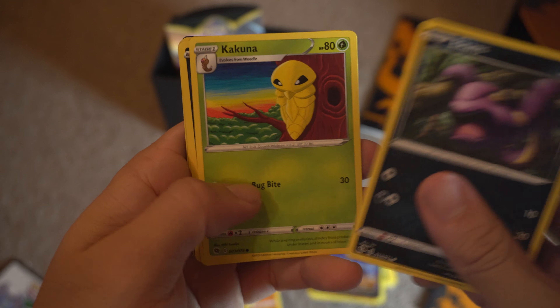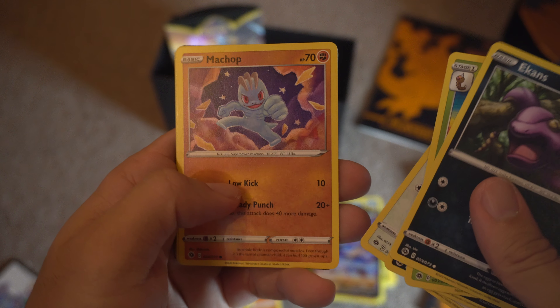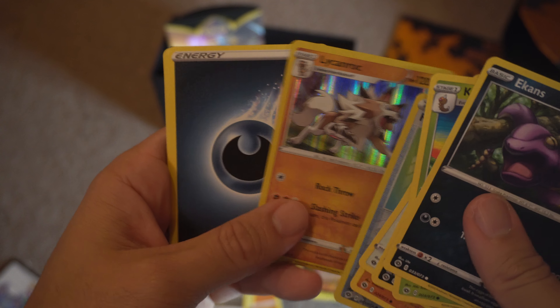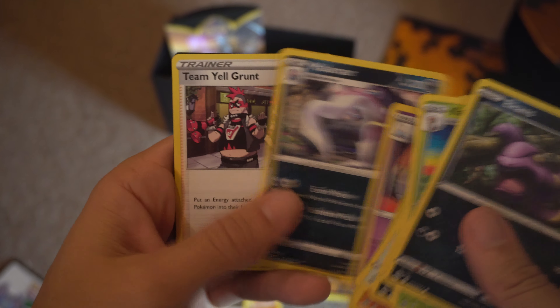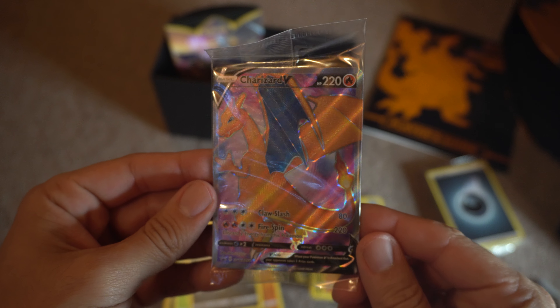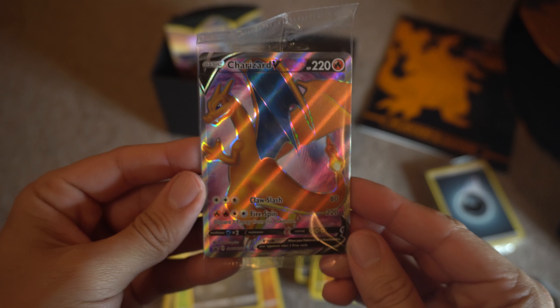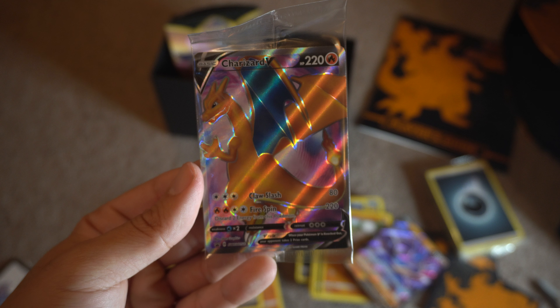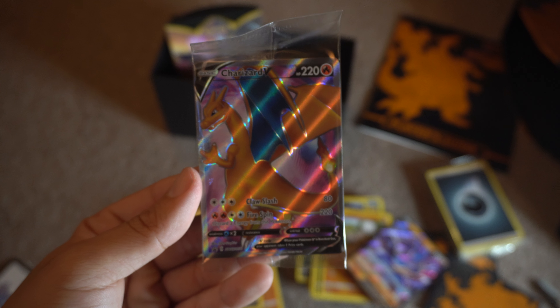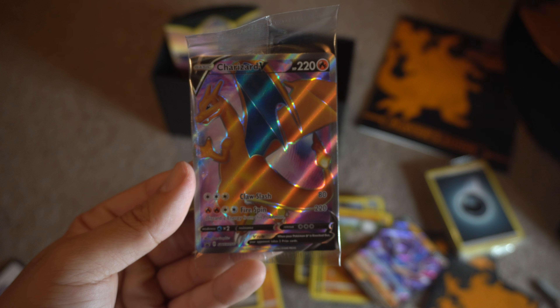Another Ekans — a lot of Ekans so far in this pack. Magikarp Reverse Holo, Potion, and a Lickilicky again for the holo. Nothing too crazy here for box number one, but I did pull this — really liked this card. And of course, what everybody came here for: the Charizard V card! Oh my goodness, look at the artwork on that thing. Thanks for watching, guys. Stay tuned — number two will be coming up, and I've got more openings on the way. Peace.